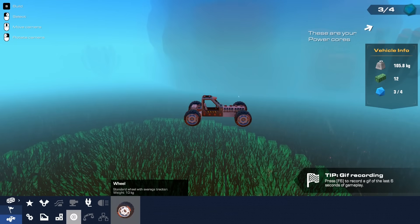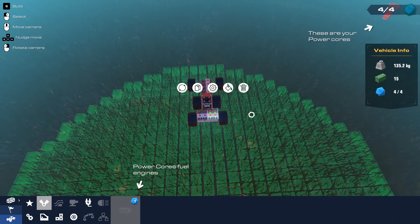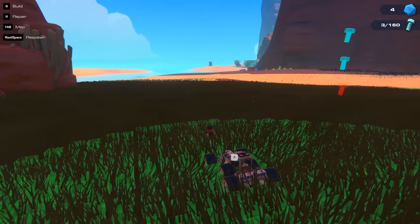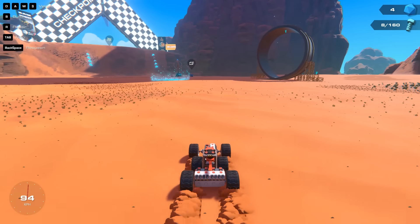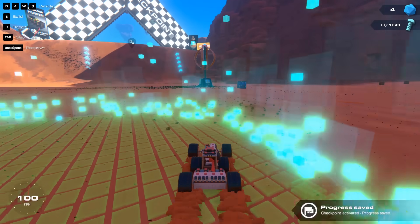Let's put some more wheels on this bad boy. Oh yeah, looks like a good place for a wheel. Now we're talking — now we've got a mean machine. Six wheels of chaos and death. I could go around getting all the bolts, but that doesn't sound as cool as getting to this checkpoint because I want to do a race.